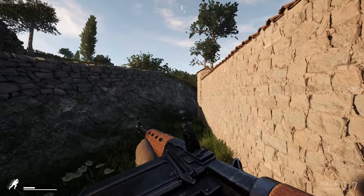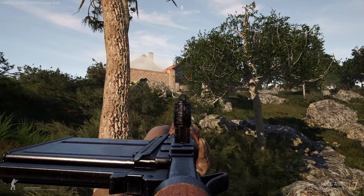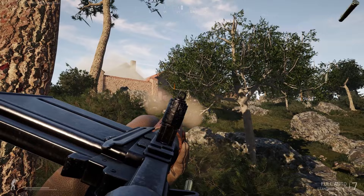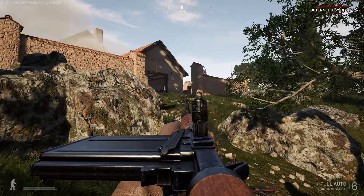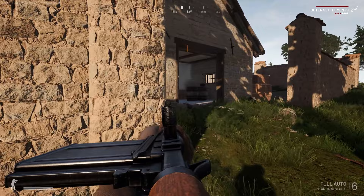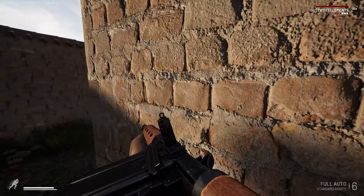All right guys, we're back in Operation House to Stop. I am Rhino and today we're playing as Germans on the Monte Cassino map. I've got my FG-42 with me — this is one of my favorite guns from World War Two, so pretty happy to use it. Let's see if we can get some Americans with it.